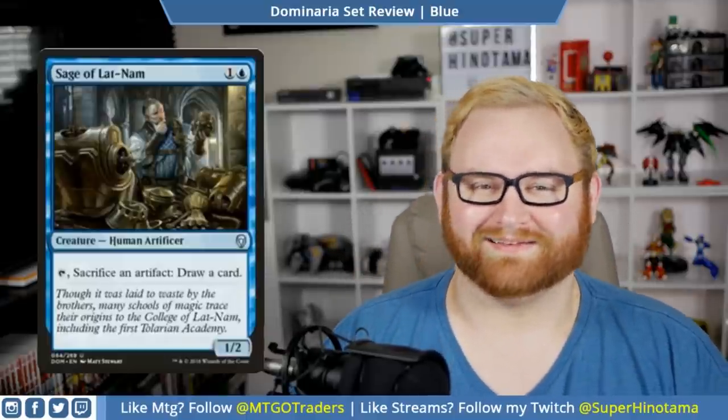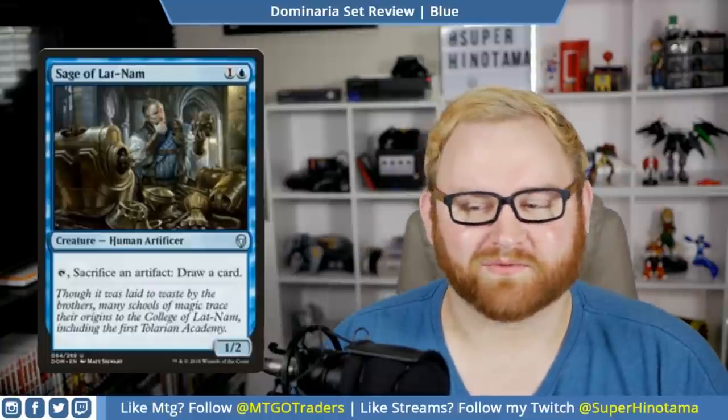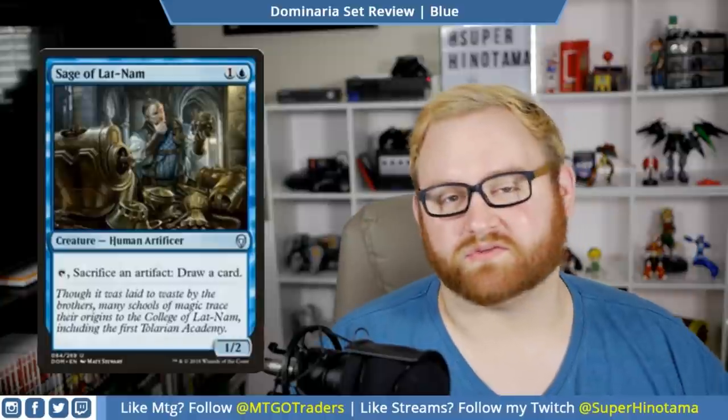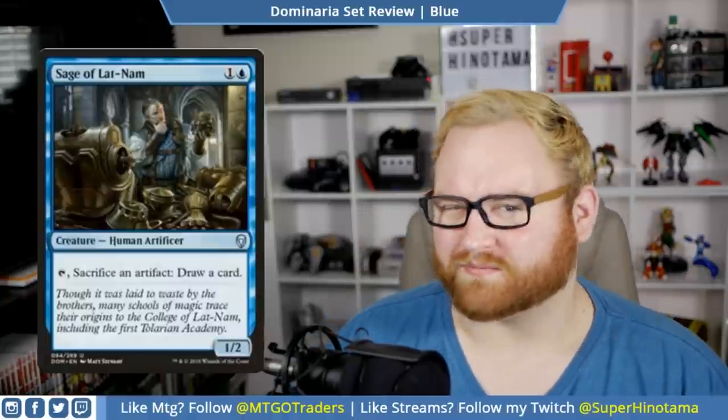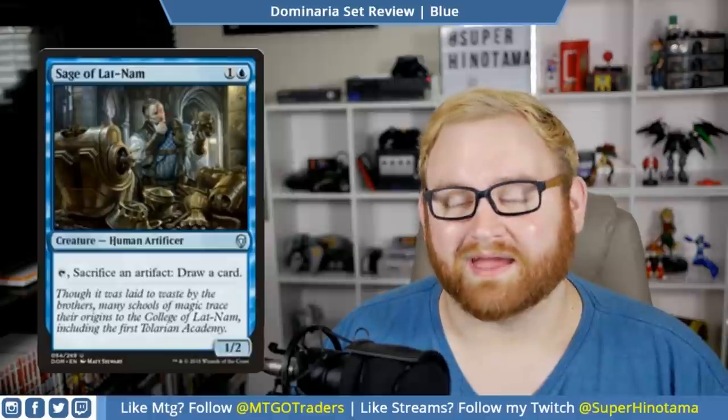Next up we have Sage of Lat-Nam — a two-mana 1/2 human artificer. Sacrifice an artifact, draw a card. It's an uncommon, and quite good. I think this card is going to see a lot of use in draft and sealed if you get into artifacts, and it might see some play in a standard artifact deck. Since Kaladesh and Aether Revolt are still in standard, we still have quite a few artifacts in the format to choose from.